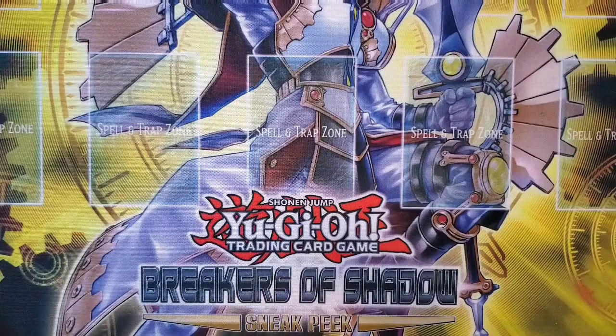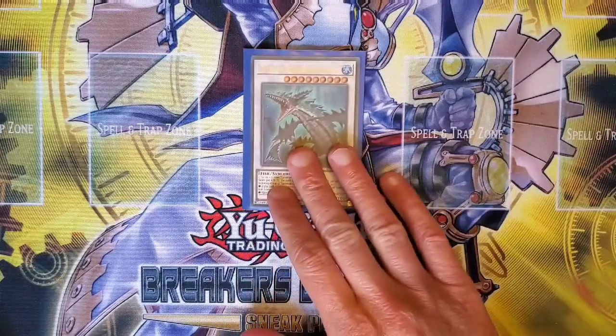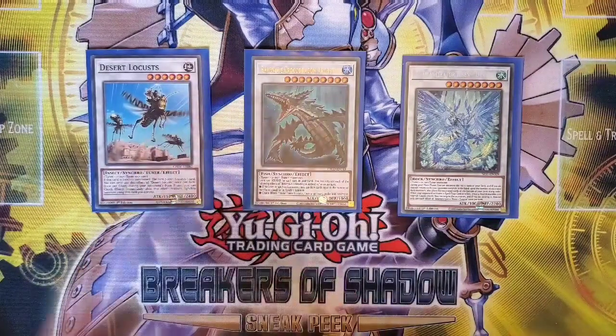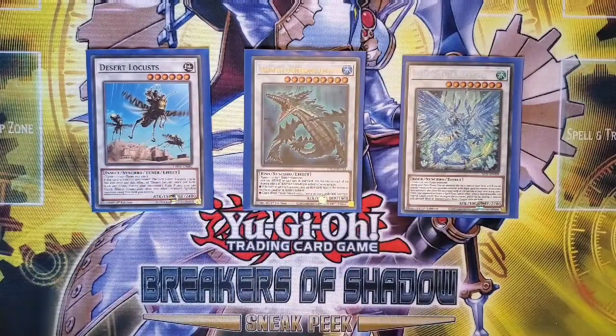Plunging into the extra deck, I'm running three Synchros: Ravenous Crocodragon, Risen Dragei, and Desert Locust. Crocodragon lets you draw cards equal to the number of non-tuners when Synchro Summoned — normally one — and you can discard two cards to destroy a card; since it's a Water monster, discarding Heavy Infantry gets you two pops. Risen Dragei is normally made with Fishborg Launcher and a level seven tuner. I prefer Dragei over Savage Dragon because some of our plays lock us into Water monsters, and Dragei is Water while Savage Dragon is Dark.